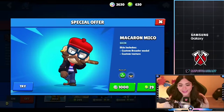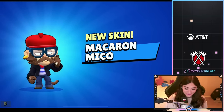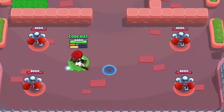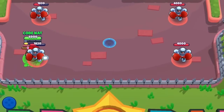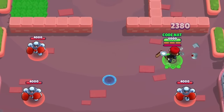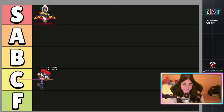Next up we have Macaron Miko, which is already out and it's either 1,000 bling or 29 gems. I already bought this skin — I think it's okay. It's a pretty good skin for 29 gems but it doesn't really come with much. Not many cool animations, so it's basically like a recolored different outfit change. This is how the animations look, and this is the super. It's basically the same as the original skin.